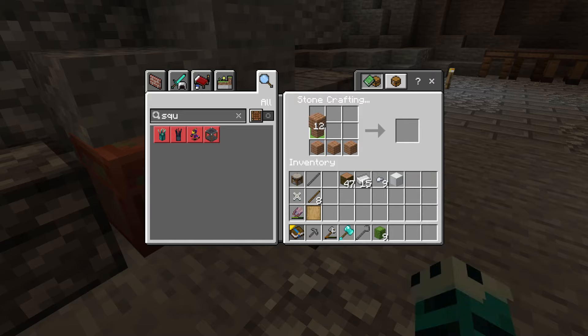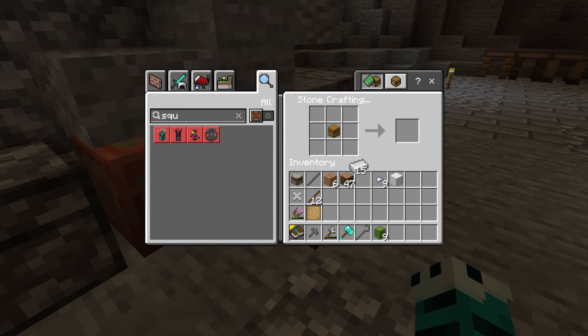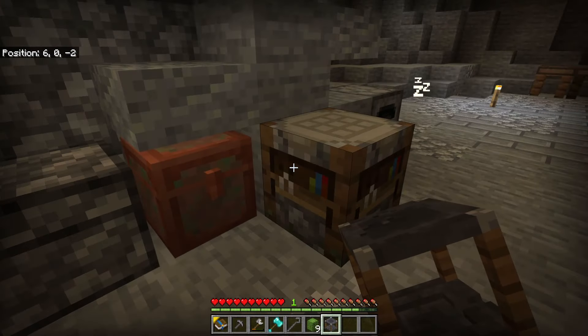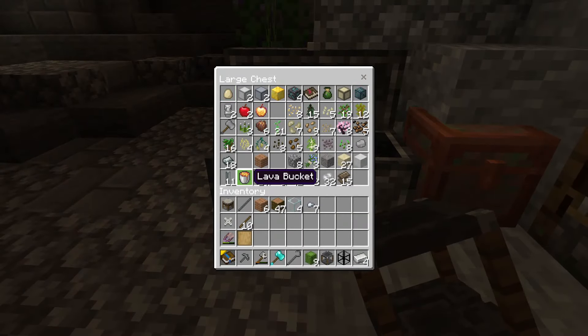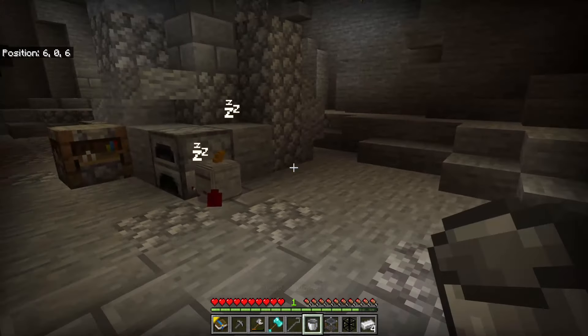We need a chest and some sticks — we already had sticks. One hopper, one squeezer. The next thing we need is some glass, which I've already prepared. I've got a horrible feeling I need more iron. Right, squeezer, tank — I've got a bucket, but it's a lava bucket. Let's place that over here for now.